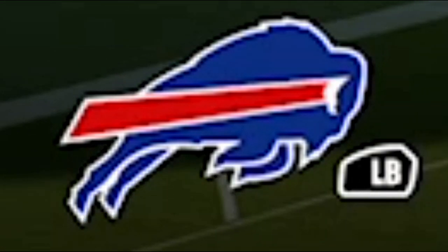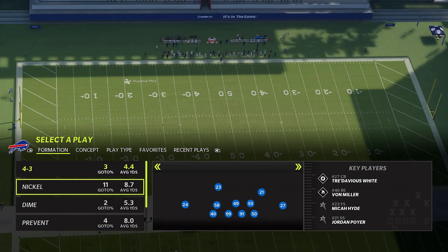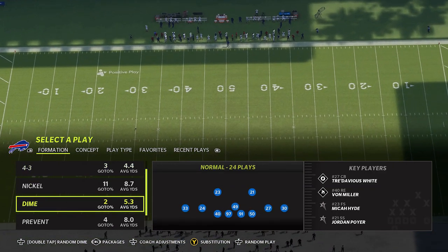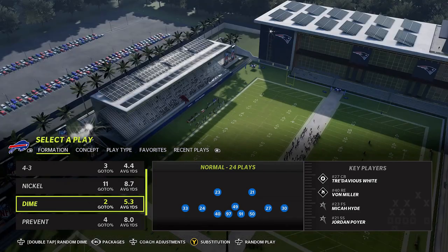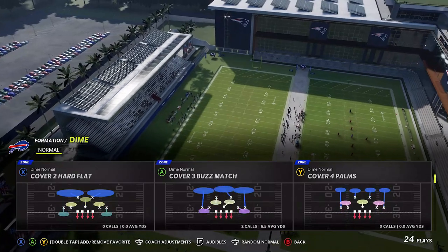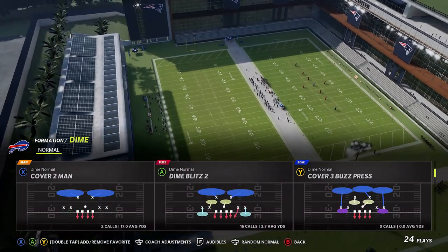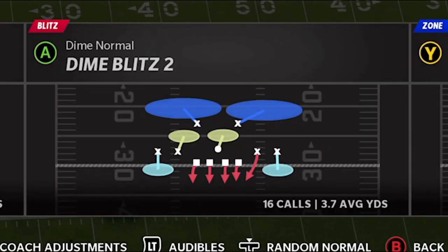The playbook I'm in today is the Buffalo Bills, but really any 4-3 playbook should have this formation. I'm going to be using the Dime Normal — sometimes it's called the Dime Rush Formation. Any Dime Formation in a 4-3 playbook should have this particular play. The play I've been using and having a lot of success with, getting a lot of sacks and turnovers with online, is the Dime Blitz 2.